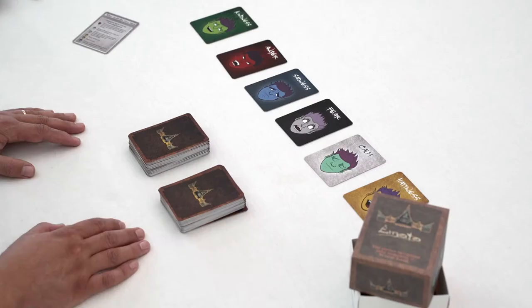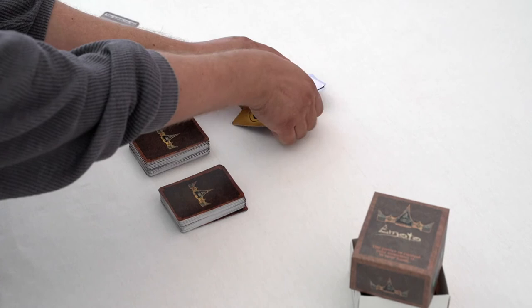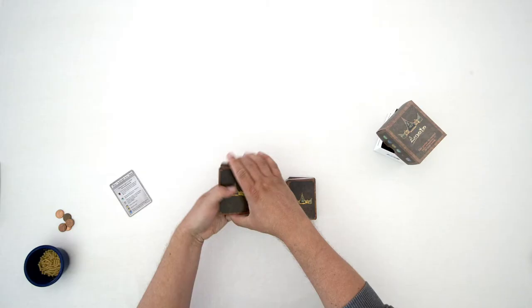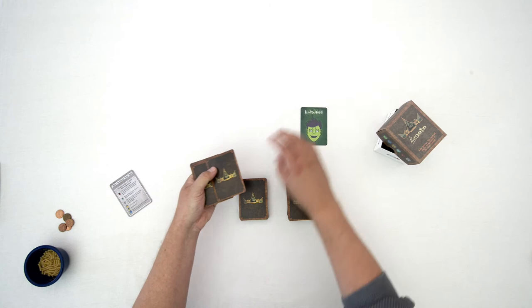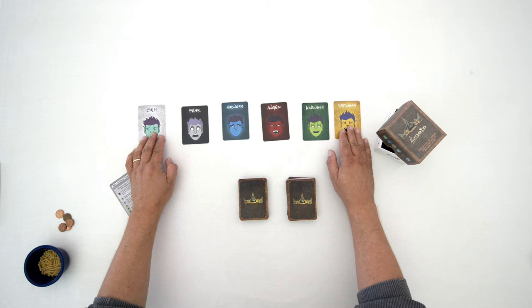At the very beginning, to decide who goes first, take your six emotion category cards and choose one of them — we're going to choose fear. Mix these up, and then players take turns flipping over a card until one player flips over the fear card. Whoever flips over that designated card is the player that will go first in the game.